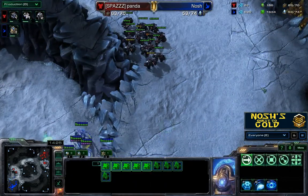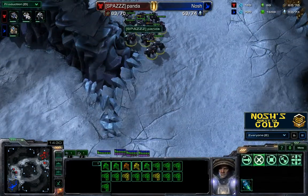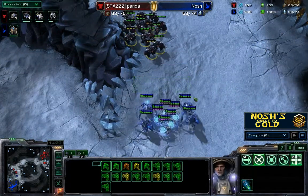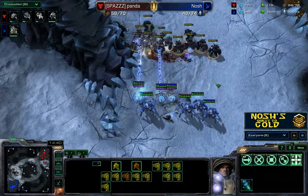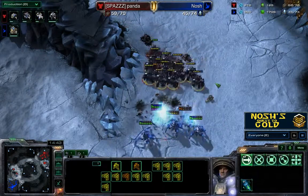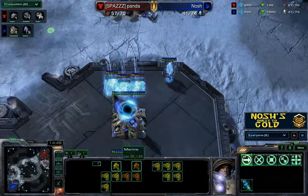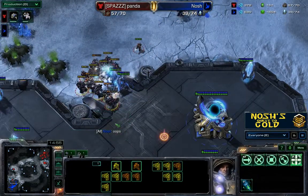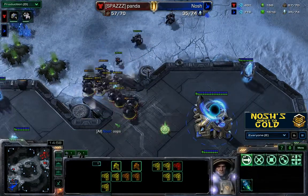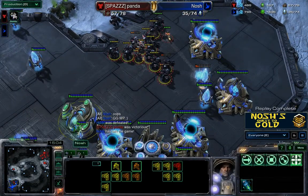I have four stalkers and five sentries, which against this number of marauders isn't a good idea. The plan was to drop some force fields and pick off the front few — but for some reason, holding shift and F and mashing force fields, nothing happens. Stim gets popped, my units get absolutely thunder crushed, and I get properly murdered. What was supposed to happen was I was meant to drop some force fields, but I completely messed that up — everything went wrong. Naturally, my opponent gets into my base and gives me a good old-fashioned murdering, and I leave the game.